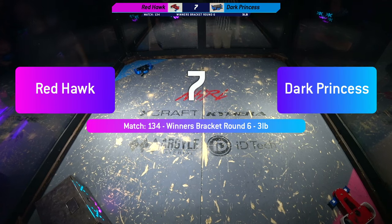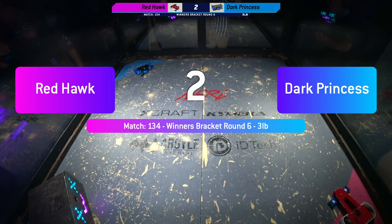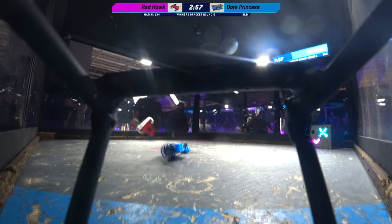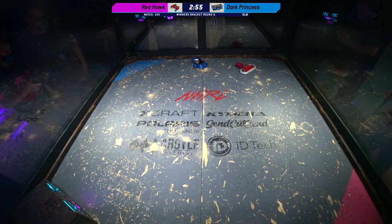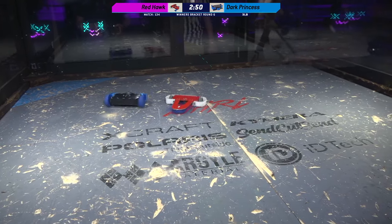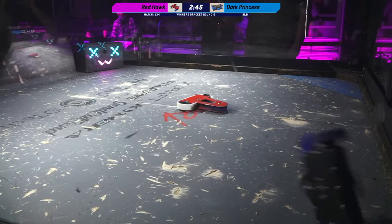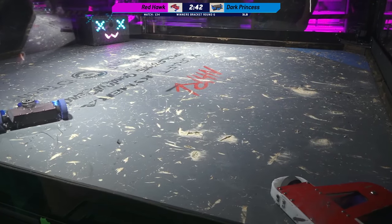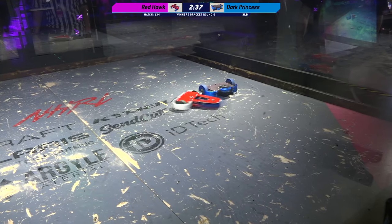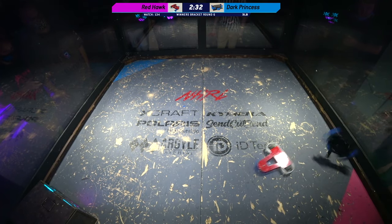Well-driven robots, and you can't complain about dominant young performers in this sport. Redhawk is trying to take an aggressive attack right at the beginning, with Dark Princess being a little bit more cautious. Redhawk is more of a big horizontal cutter design, while Dark Princess doesn't seem like she can do too much damage when she's in the overhead configuration.